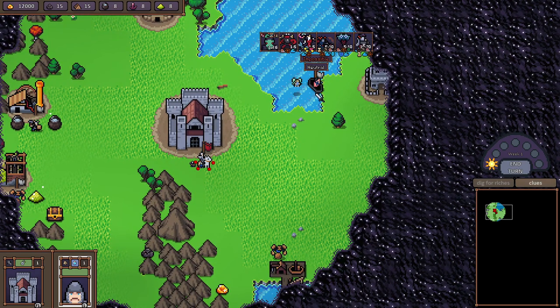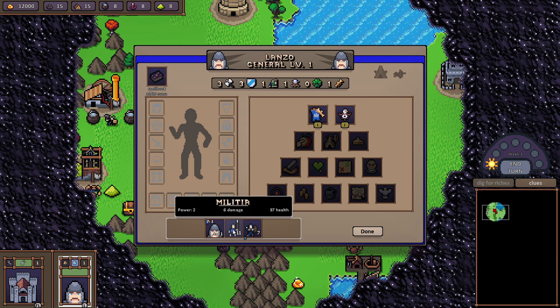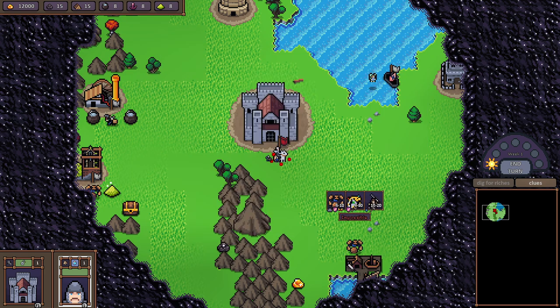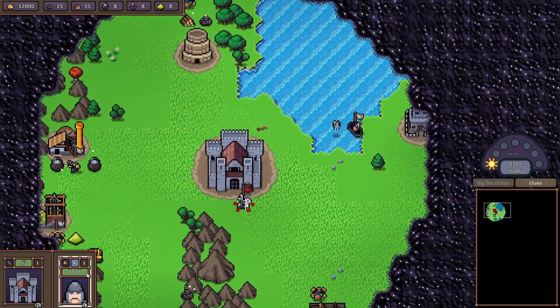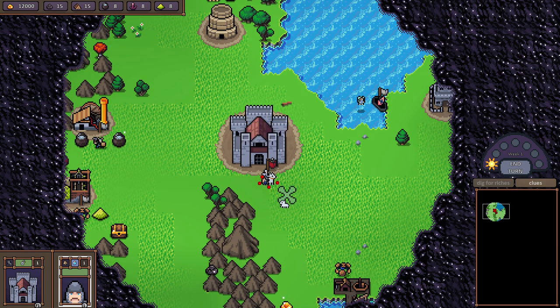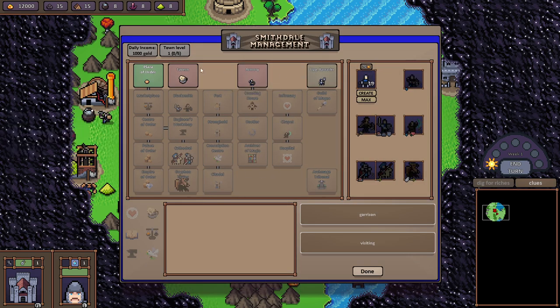Your hero moves around the map with its units — for example, spearmen and archers, or marksmen and militia. If you go into a fight, those are his army. To improve the army you go into your castle. You are not forced to be inside the castle — you can open it from outside. The castle shows the shop where you can buy units. This is not your current army — it's what you can purchase.